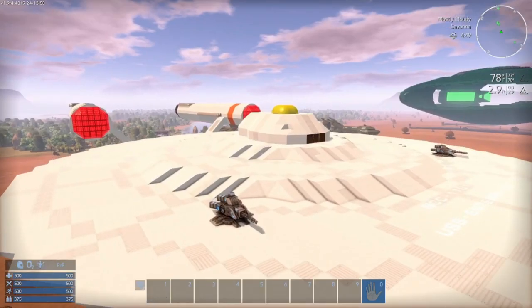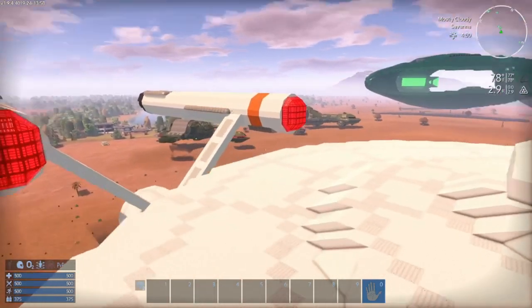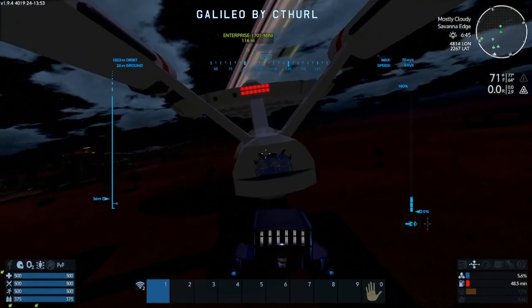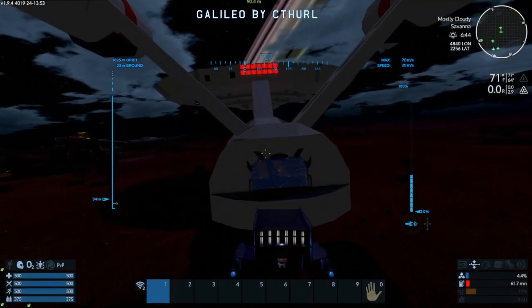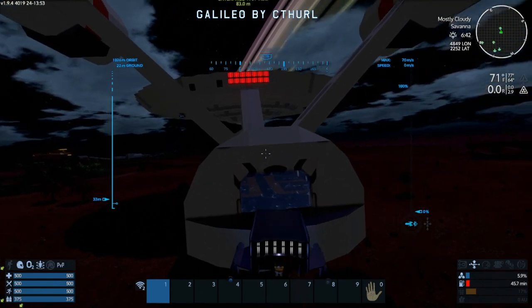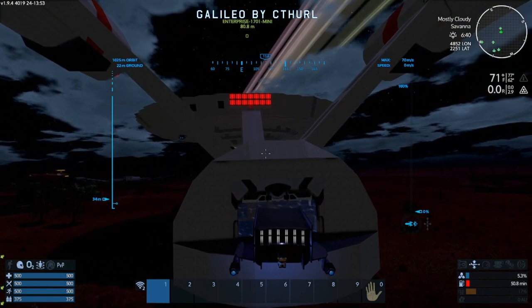The first ship we look at is more of an art piece that is not functional, and that is this classic old series Enterprise. But I'm using a fairly functional shuttlecraft that I found on the Steam Workshop to approach this Enterprise through the shuttle bay. And I must say, based on how this bay is laid out, it's not too bad. The door is a bit small,